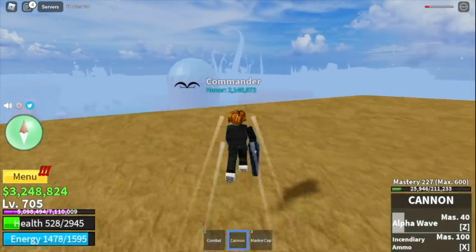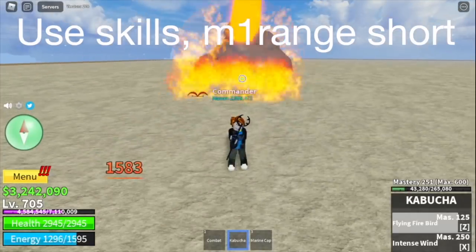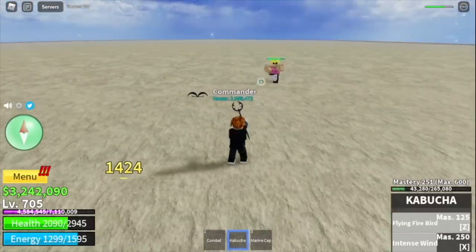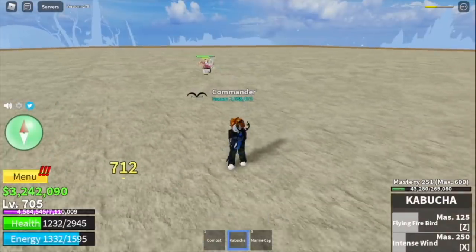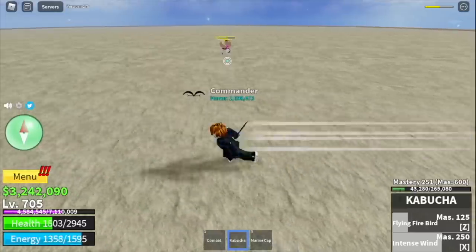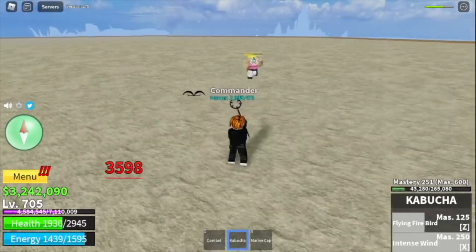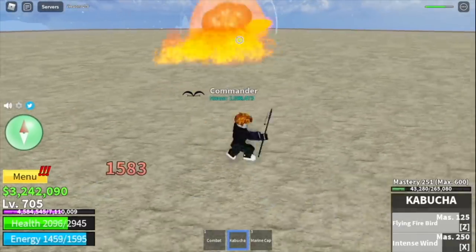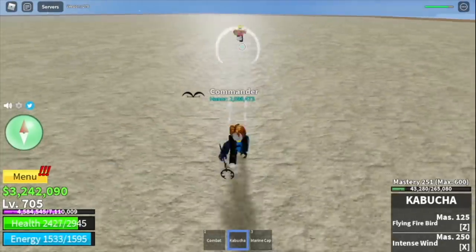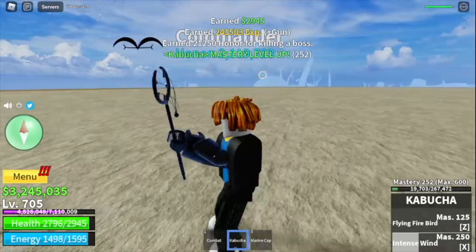Next up, we're gonna try Kabucha. For Kabucha, focus on using your skills — the cooldown is short. While waiting for cooldown, just focus on dodging your enemy's skills. Why not use left clicks? The range of your left click is really short, so just by getting near your enemy, you can get hit by their skills. For the Kabucha lovers, comment it in the comment section.